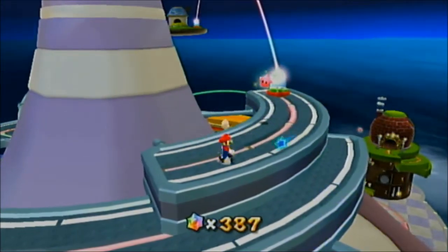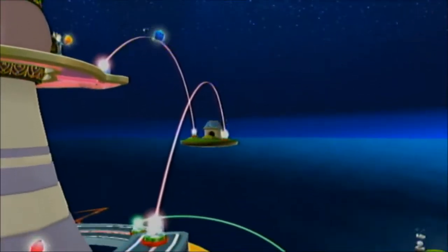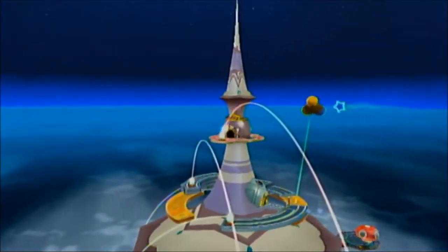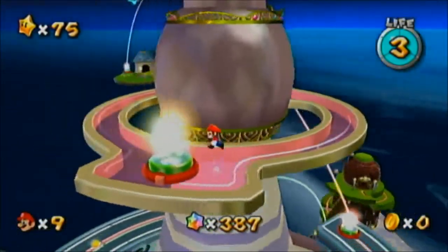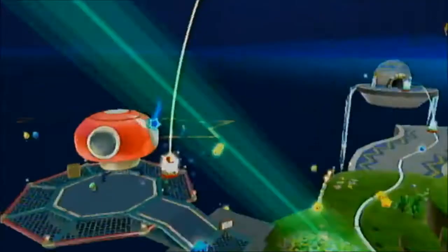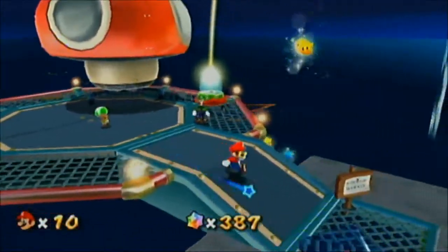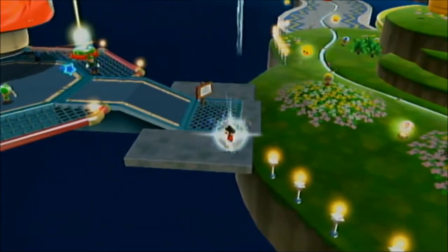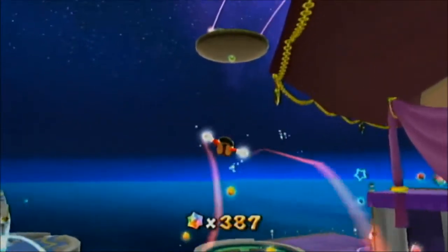Hey guys, welcome back to Super Mario Galaxy, episode 28. We're going up this path to the next dome at the top — it's the Garden. It's actually a secret room; if you come back here you can open up a shortcut which takes you down to this area. Also, if you do that mission in Gateway Galaxy with the purple coins you can get something here in the observatory.